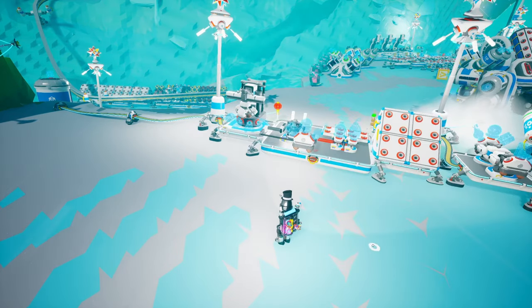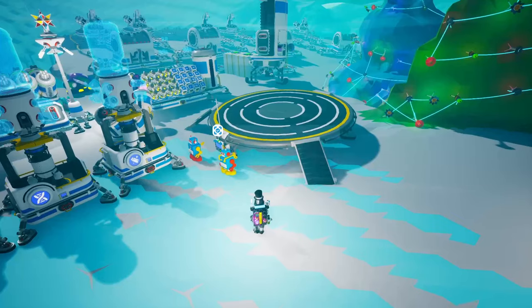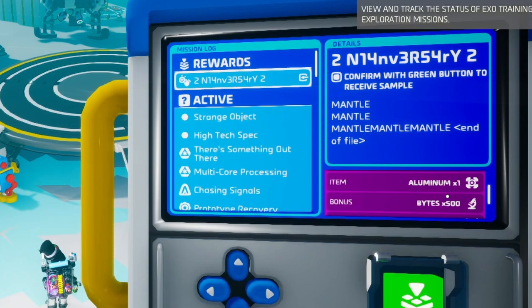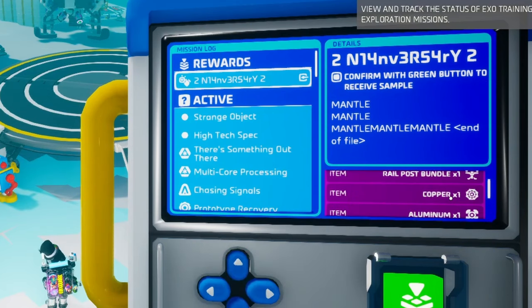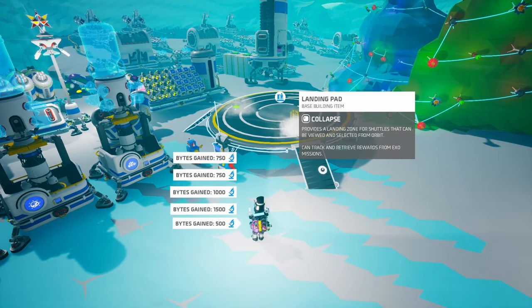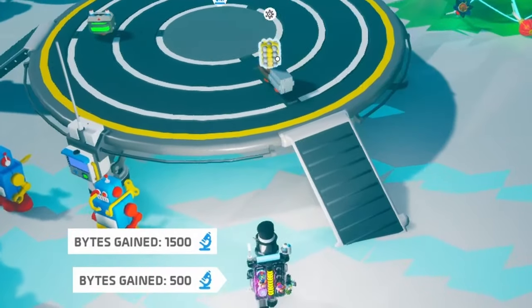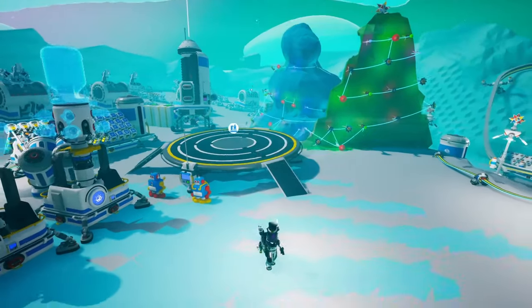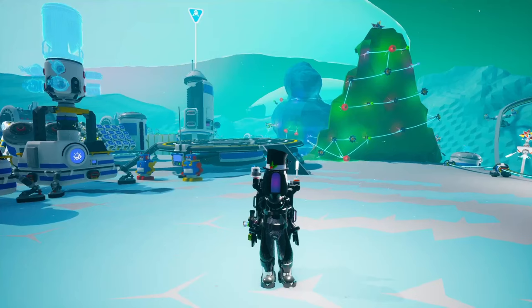We'll need Recipound first of all. Take a look at your mission log because you might have completed a mission. I already had this completed from before — I didn't have to do anything — but the mission just came in so I'll claim the rewards. And look at that, we got one Recipound as well that we can use right now. We've also got copper, aluminum, and a rail post bundle, so they probably want us to use trains for this stage.